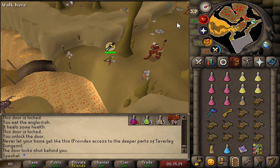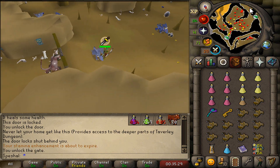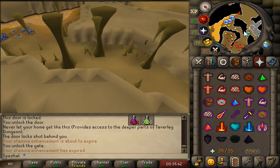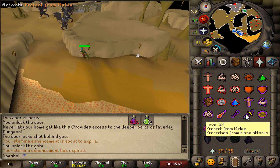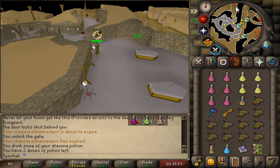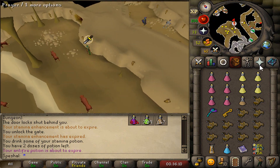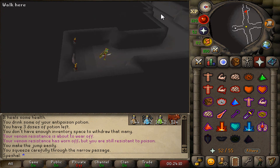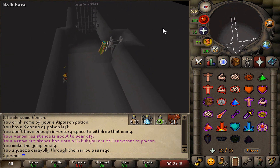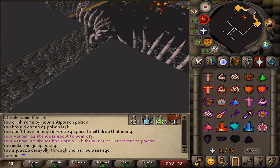Once you get to the room with the lesser demons, use your dusty key on the gate to go through. Once past the gate, you'll be in the blue dragon room. Run through to the southwest until you see a path heading south, then make a U-turn. Go past the black demons and keep heading north past the poison spiders and the hellhounds until you see a cave entrance on the east wall. Take the north, east, or west path — it doesn't matter which — turn the iron winch at the end, and you'll be in the Cerberus boss room.